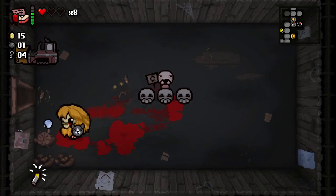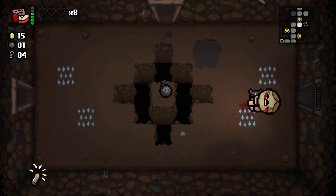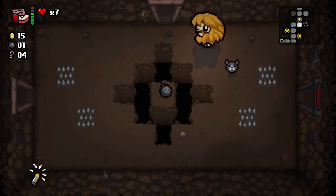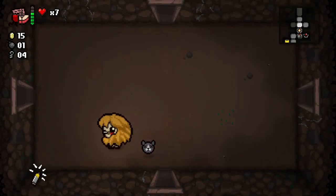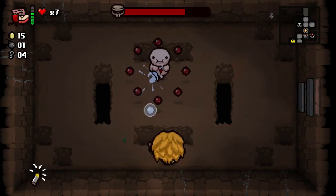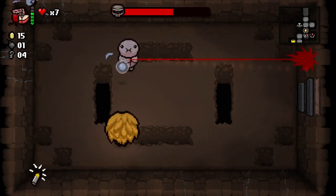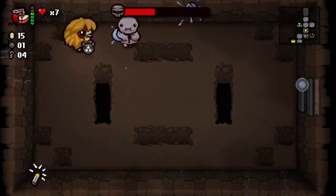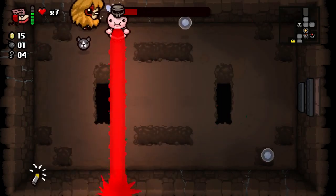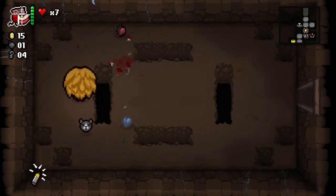I'm the biggest doofus that's ever lived. Those two health upgrades we have don't mean anything anymore — we're back to one heart. Gluttony! Why didn't I know you were here earlier? Gluttony is one of the sins — another mini boss. We fought Pride on the last floor, we're fighting Gluttony on this floor. There isn't a mini boss on every floor — it's randomly generated, so every time is different.